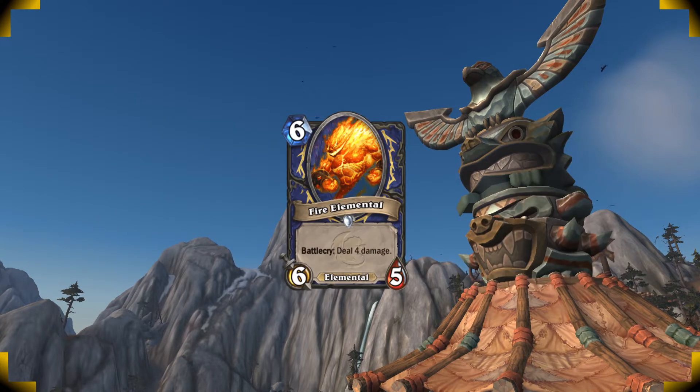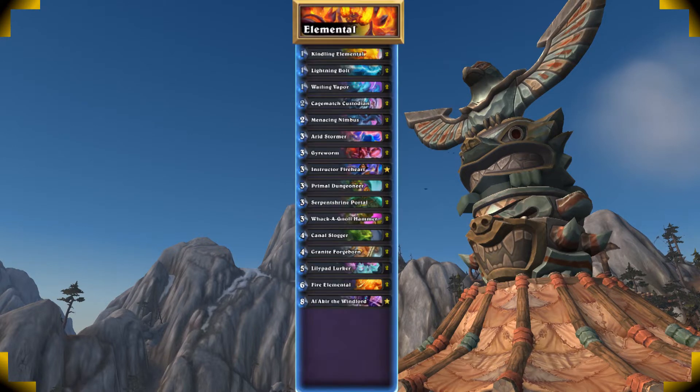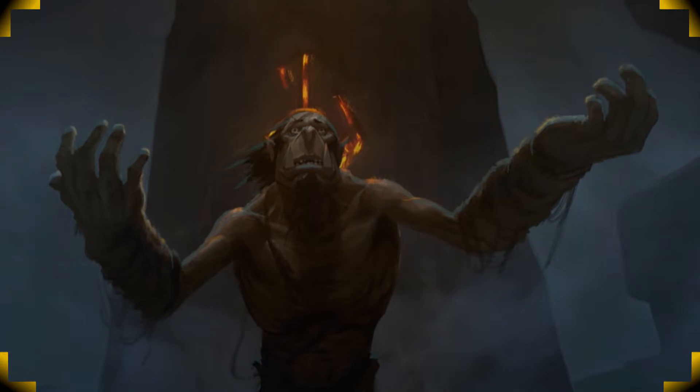Playing the Fire Elemental on curve is just really good. Don't play out your entire hand — it's important to keep a weaker elemental in hand to keep up that elemental chain. You never know when you're gonna need the effect of a clutch Lilypad Lurker. And that's it for Elemental Shaman: play on curve, maintain your elemental chain, and finish the game with some huge elementals.